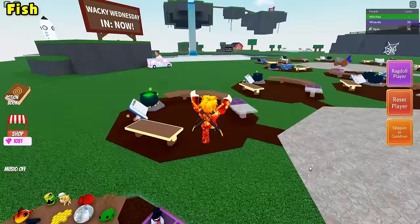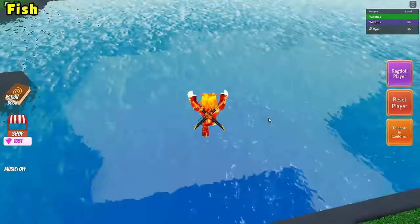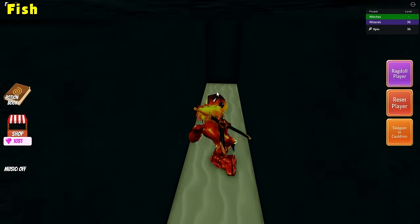For the fish ingredient, go ahead and head to this water right over here and jump on in and swim to the left side of the pond. You should see a hole. Just swim right on in and grab that fish.